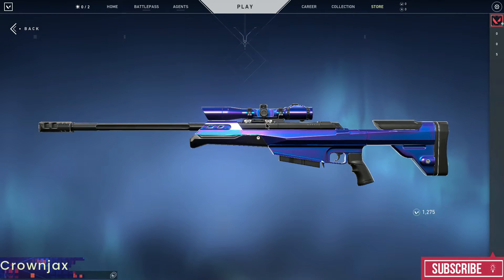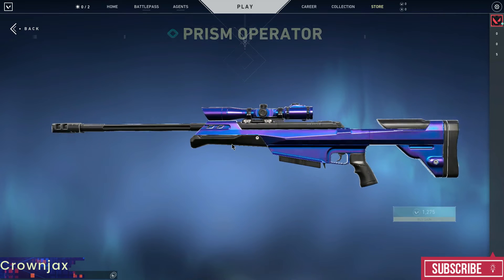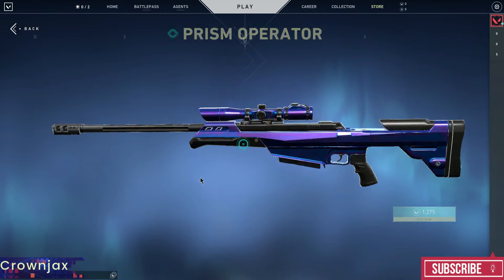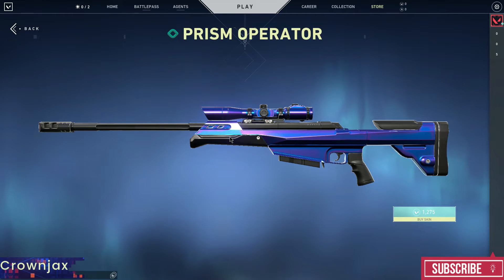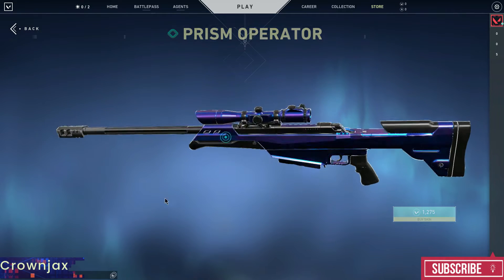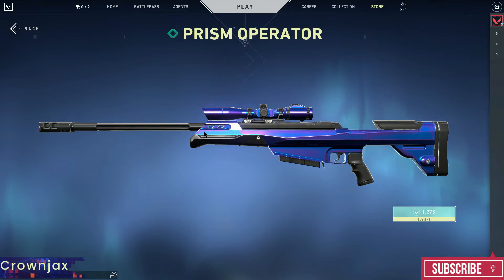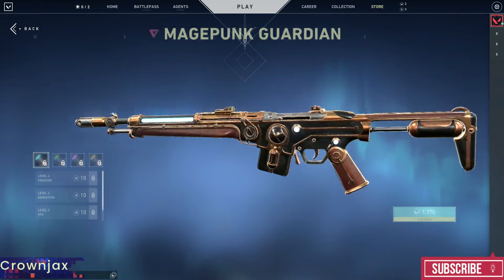The Prism Operator is 12.75 euros. It's a very beautiful skin. I want to say it is worth the 12 euros, but I wouldn't really pay 12 euros for this. If it was 8 euros I would say buy it, but for 12 euros it is a little bit too much. Then we get the Mage Punk Guardian.